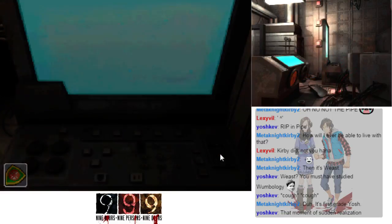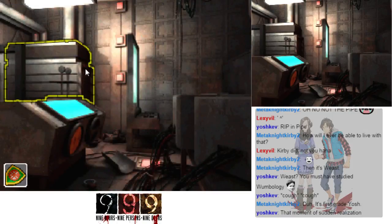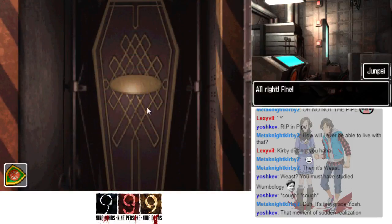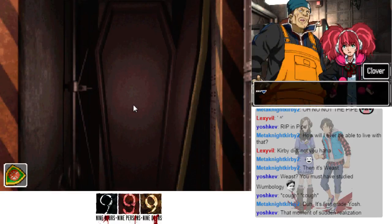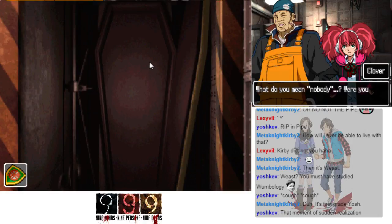Alright, I'll open it. Okay Junpei, you can do this — it's just a box. Oh holy shit, this is a coffin. This is gonna be something horrible, I just know it. Okay, deep breaths, here we go. Oh man — there's nobody in there! I can't believe I was scared of something like that.